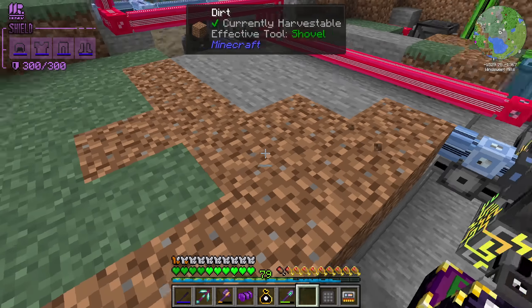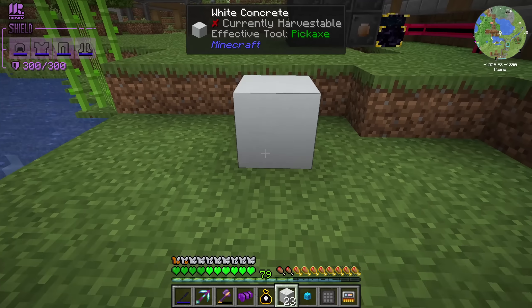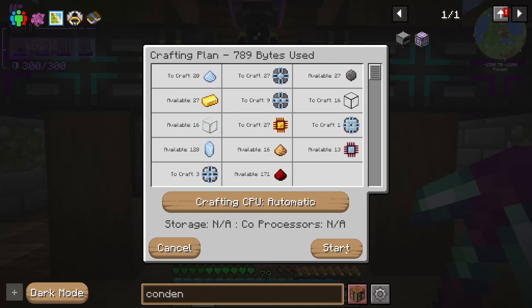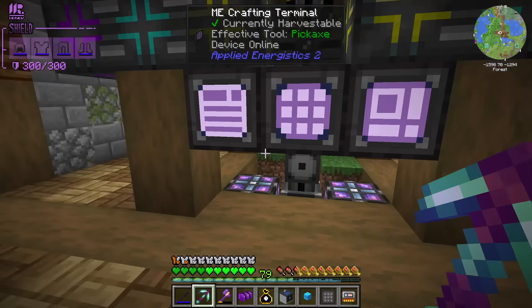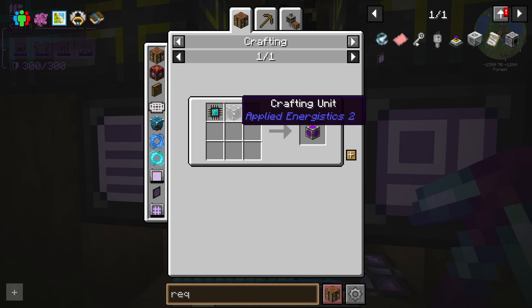We need a quantum ring. One thing I'm not exactly sure of: can we cheat with a sink instead of giving it 256,000 cobblestone — just give it water? It works in Forge; I don't know if it works on Fabric. Here is a condenser, we need a 64K ME storage cell. One of my problems is I need to have a certain measure of items at all times. Apparently there is a request table from Applied Energistics.